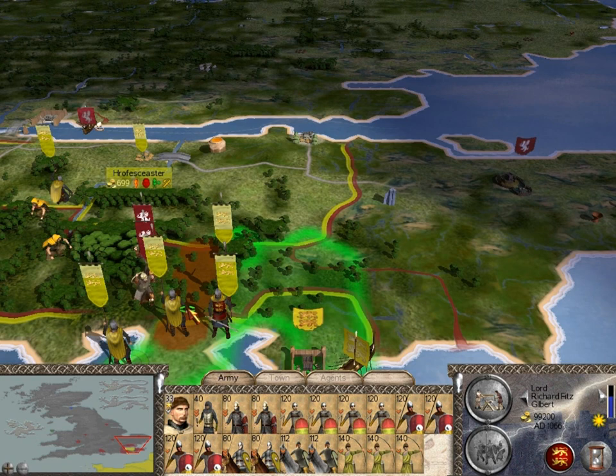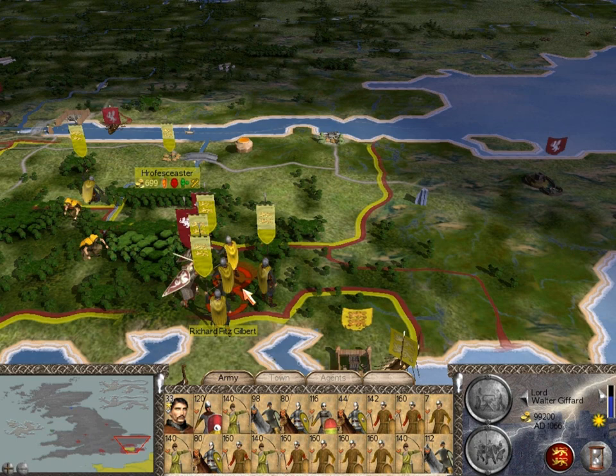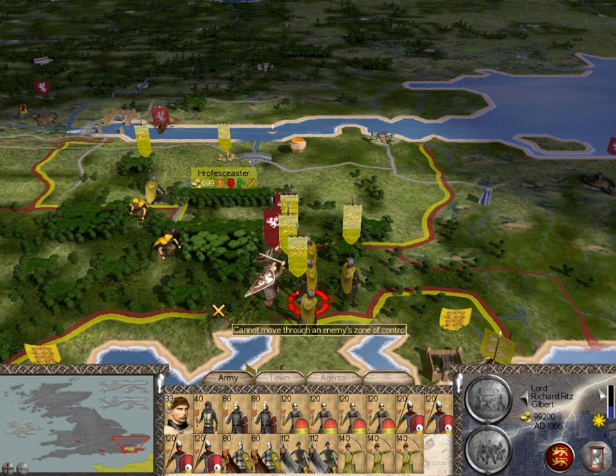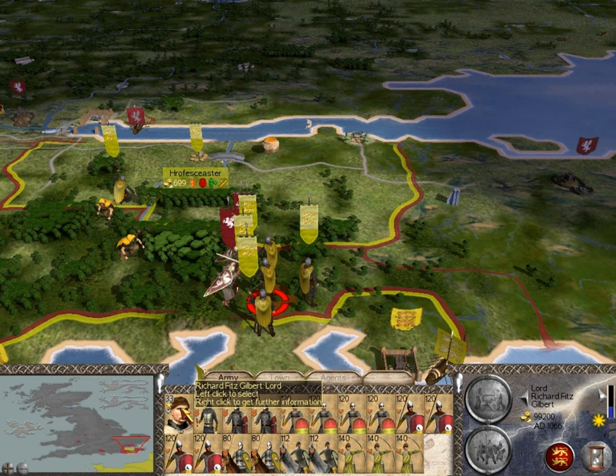So now I'm going to move these guys right here. They still haven't sprung. And so then I'm going to move this force right here, for the same reason. So now what I'm going to do is have a big combined force-at-arms fight. Reinforcements are going to be used on both sides. We might as well use this main army here.